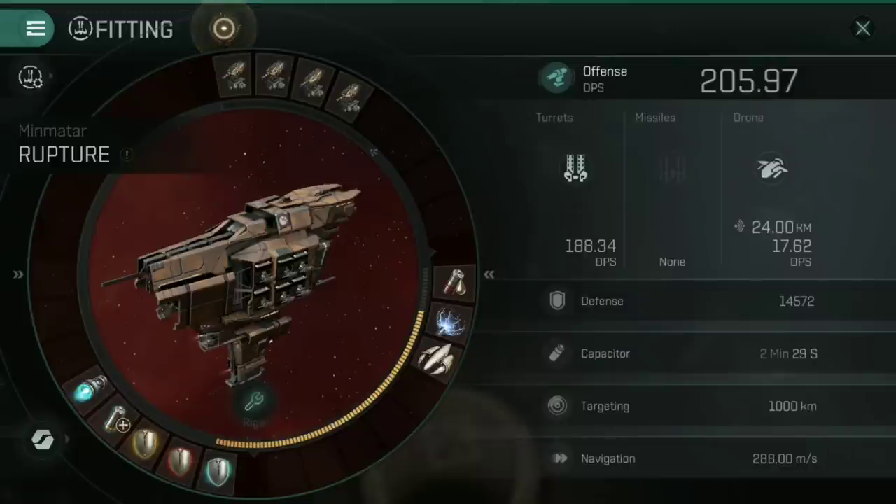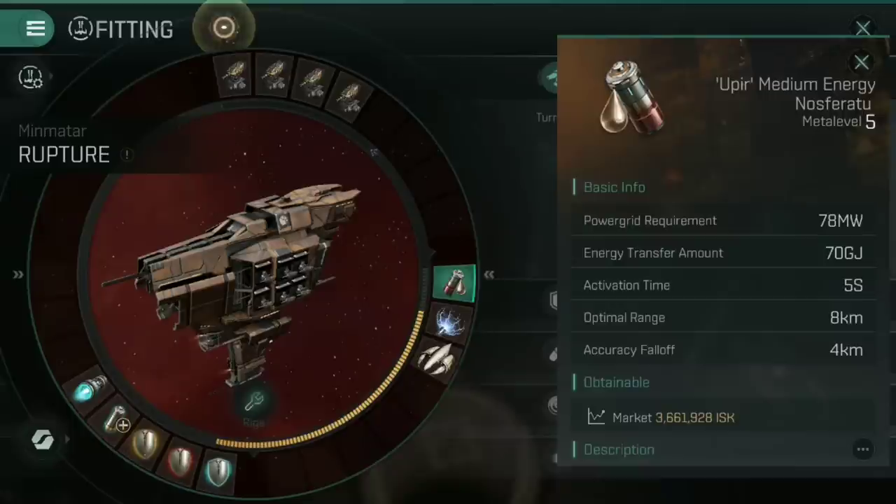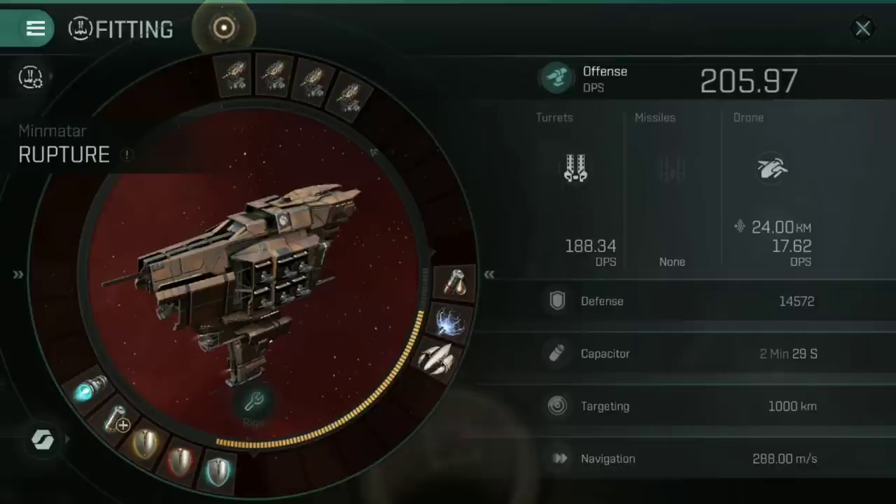Because we're going into close range combat, it's best to fit a medium energy Nosferatu. Being up close and personal means I can use this to drain my opponent's capacitor and refill mine, because this cruiser can get a little cap hungry with all those tanking modules running. With everything switched on, it's not stable, but at 2 minutes 29 that's not too bad. I never need to have everything switched on at once, and I can use the Nosferatu to recharge whilst the shield boost is switched off.